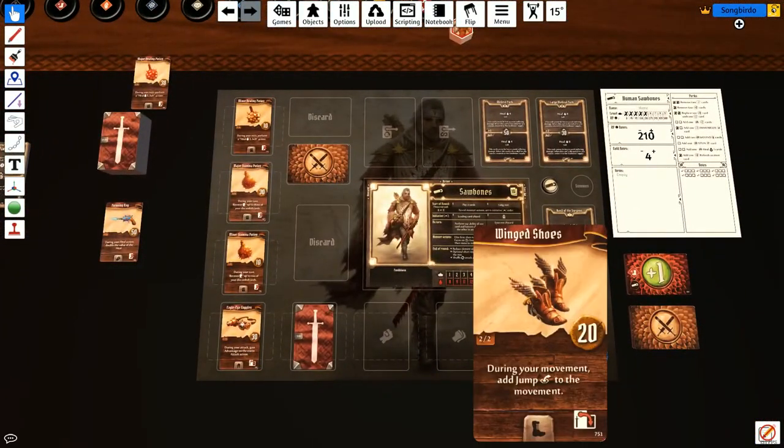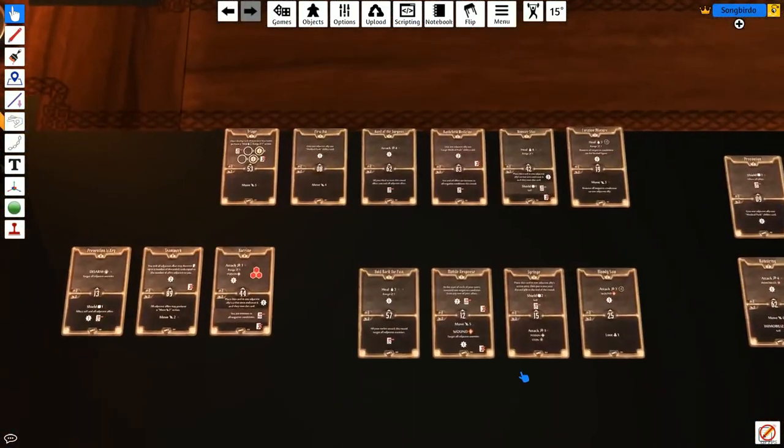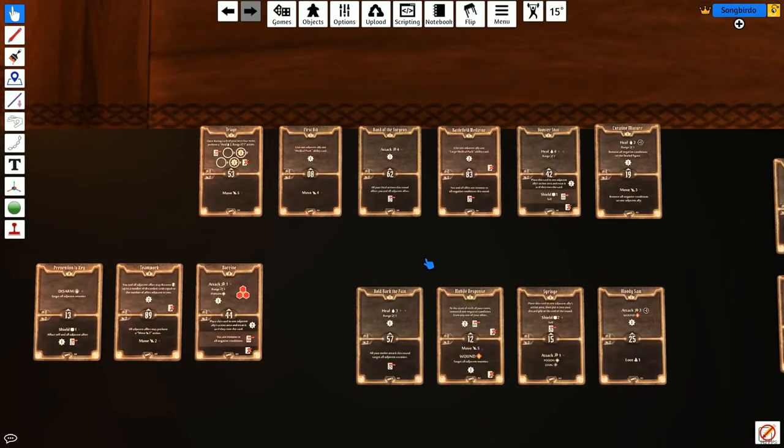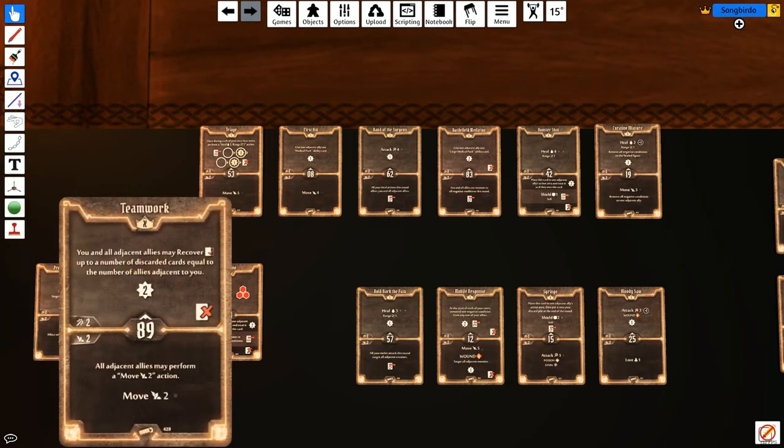We also have winged shoes because we're going to hop over a couple of obstacles at some point. Onto the cards, starting with the non-level specific ones. There are a lot of his abilities dealing with allies like people you're playing with, and they're completely useless for this. Also, there are no enemies, so anything that deals with disarming is completely useless — shield self and disarm. There are no enemies, so you don't need to shield or disarm. You and adjacent allies may recover discard cards equal to allies adjacent to you — you could technically do that because you have allies, but you've got other stuff to do.